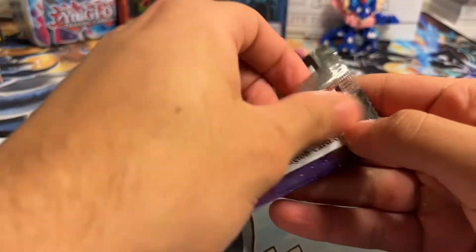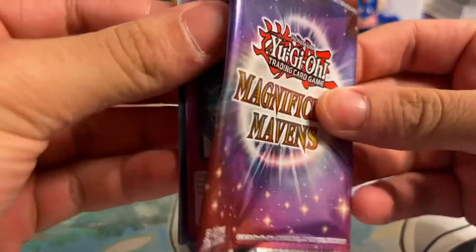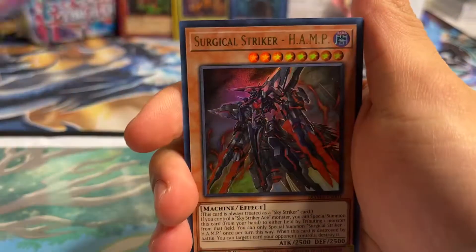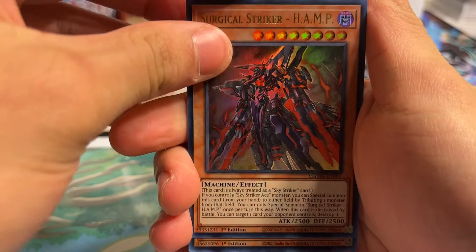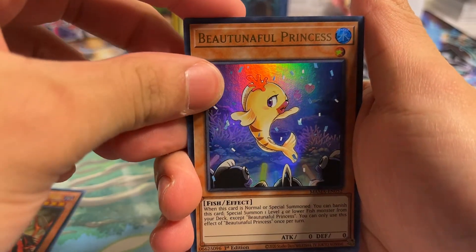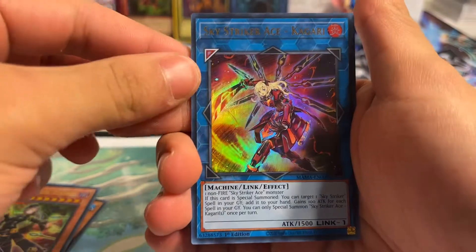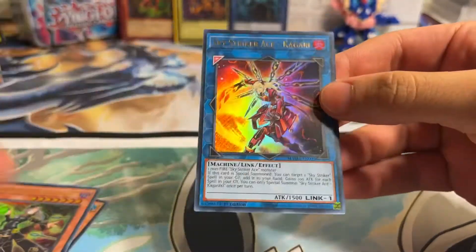So we got eight packs total, four packs each. Let's see what we can get out of this brand-new Magnificent Maven's opening. Got an Ice Dragon's Prison, Surgical Striker, Hamp, a Beautiful Princess, a Witchcrafter Hain, and a Sky Striker Ace Kagari for that first pack.